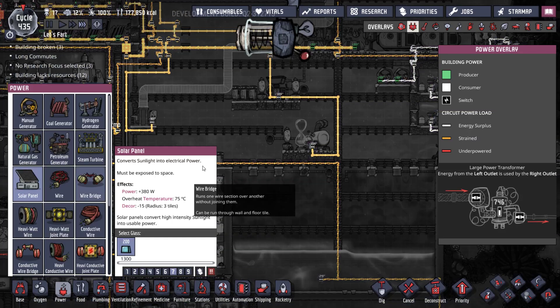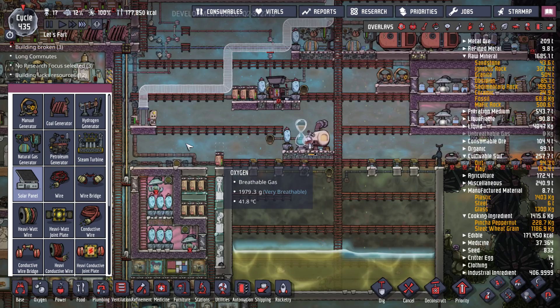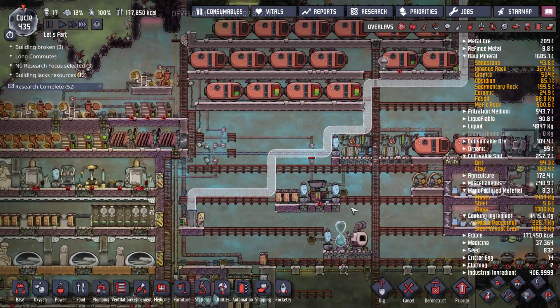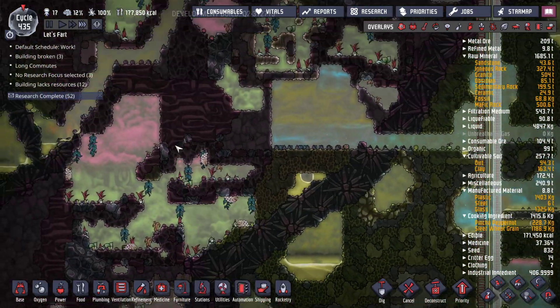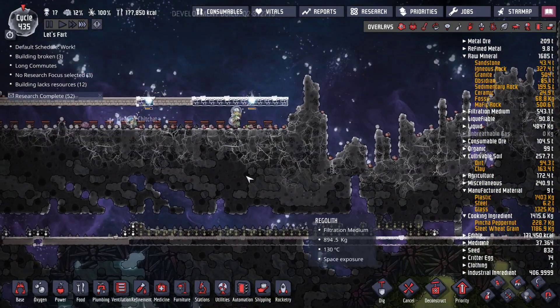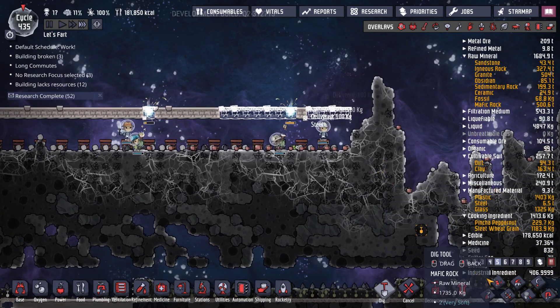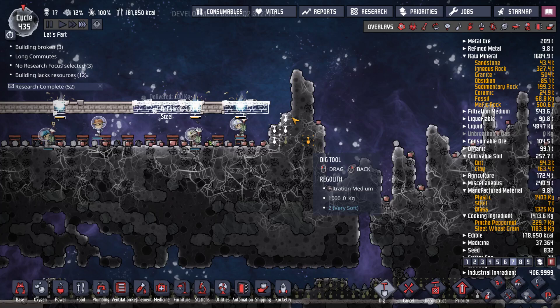Oh, those things are big, aren't they? That's awesome. I wonder how much power they put out. Let's see if it says here — it doesn't say anything. So we're gonna need solar power up there to hopefully feed all the satellites that tell us when the meteor is about to come, or meteorites, and then power the robo-miners to help clean that stuff up.